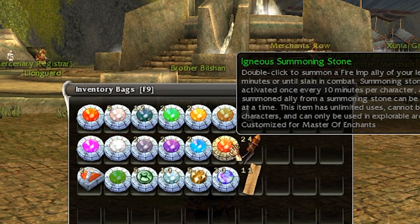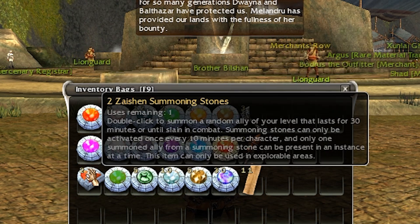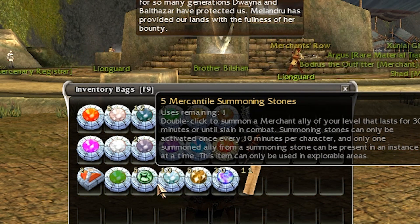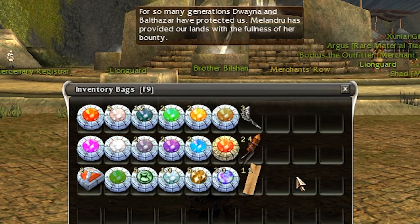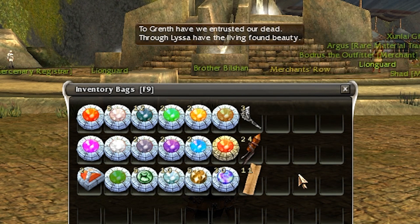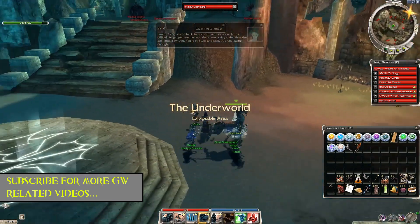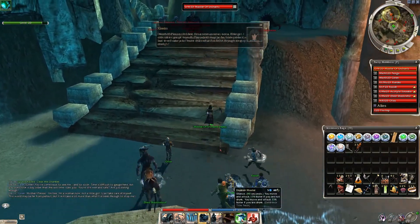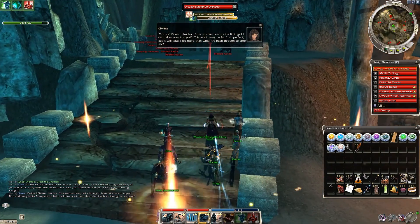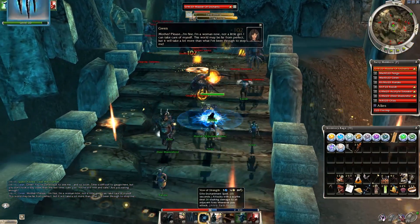Did you know that we have 21 different stones? If you collect them all you get something similar — look at this nice colorful picture. Some of these are easy to get, some take a bit of grinding during events, but one thing is true for all of them: they make your group somewhat stronger, either in the form of healing, protecting party members, tanking foes, or dealing damage. The ally you get after using a stone is the same level as your character and usually lasts for 30 minutes or until slain in combat.